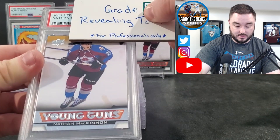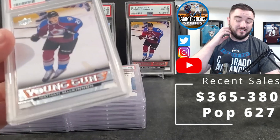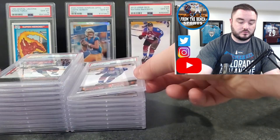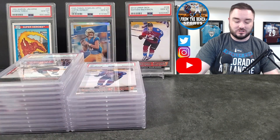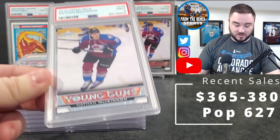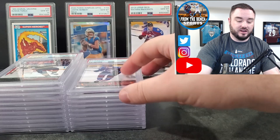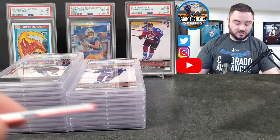First MacKinnon comes back PSA 9 — no 10. Having it in a PSA 9 compared to a BGS 9 is probably worth the $20-25 Canadian it costs. The other MacKinnon was previously a PSA 8 — it had a bunch of really noticeable fingerprints on it through the slab. After cleaning it up, it grades out to a PSA 9 — upgraded it from an 8 to a 9 just by cleaning. Not bad for about $20!